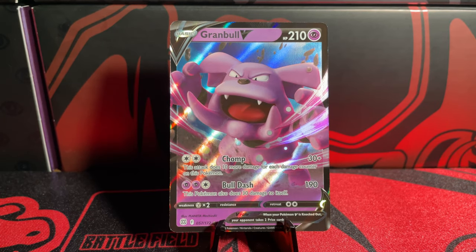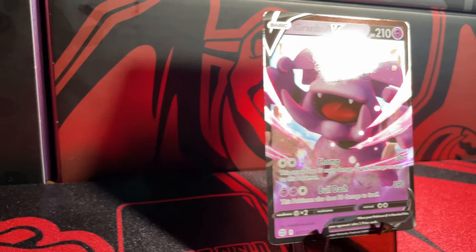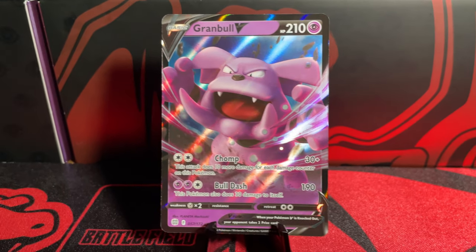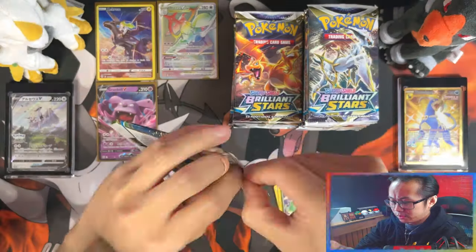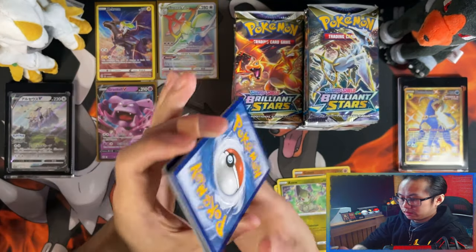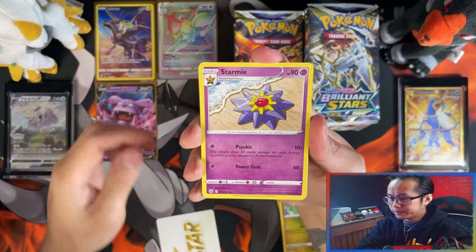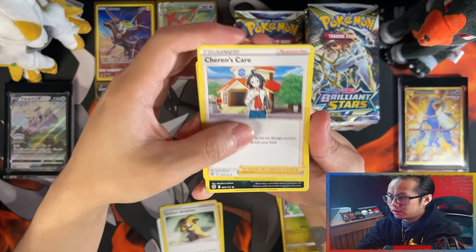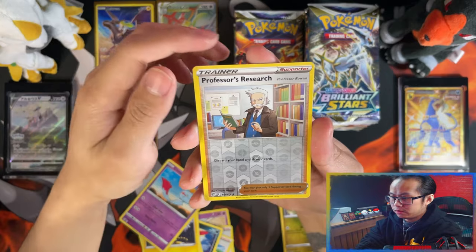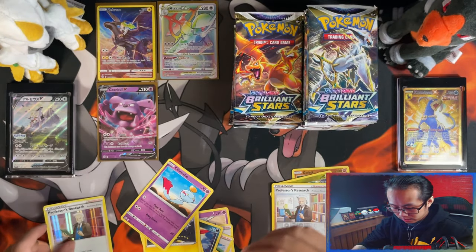I may actually complete my Brilliant Stars binder sooner than I think. Compared to Evolving Skies, boy I might just complete this set sooner than I will Evolving Skies. Here's our V-Star card. Stormy, Simipour's Ambition, Sharing's Care Primer, Sneezel, Electabuzz, Chimeco reverse, Professor's Research — off to that side — and a holo Professor's Research. Nice, that's a double-up of a holo.